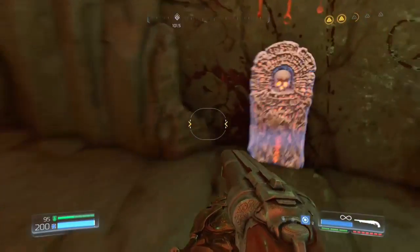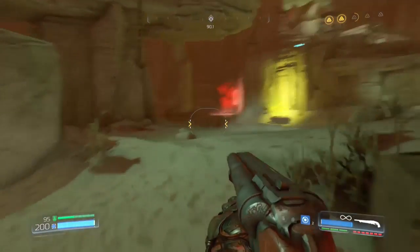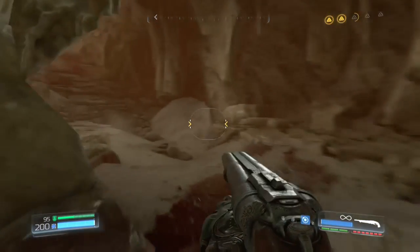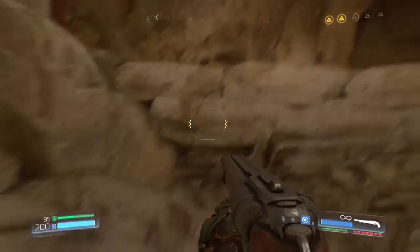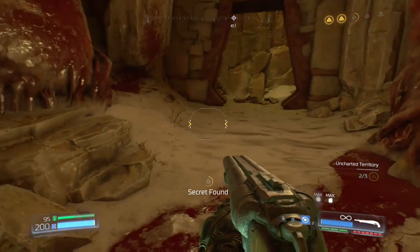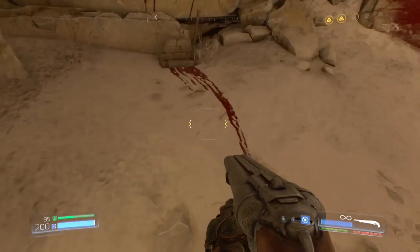Finding all three of these secret areas will also complete one of the mission challenges. Nearby that secret area is the lever that will move a boulder revealing this mission's classic map.